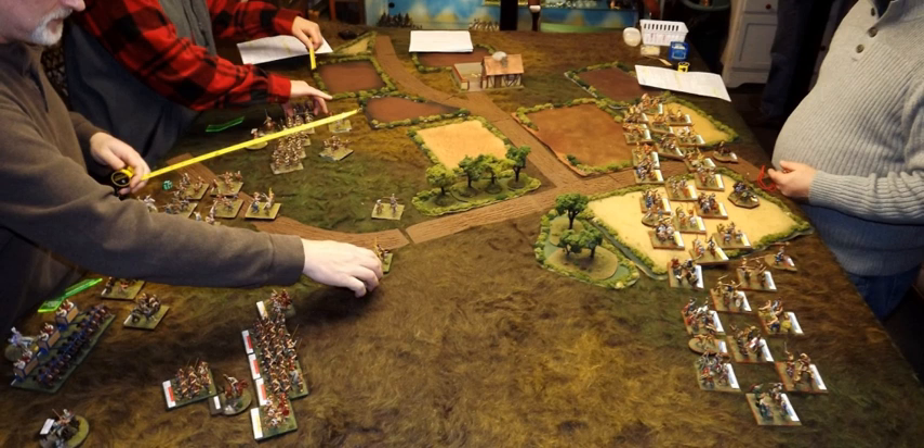All wargames have a setting based on some historical era of warfare. A fantasy wargame may depict a fictional world, but it must at least be analogous to a real historical era. For instance, Warhammer Age of Sigmar is mostly based on medieval warfare but includes supernatural elements such as wizards and dragons. A historical wargame, by contrast, accurately depicts a historical era — Flames of War, for instance, is set during World War II.